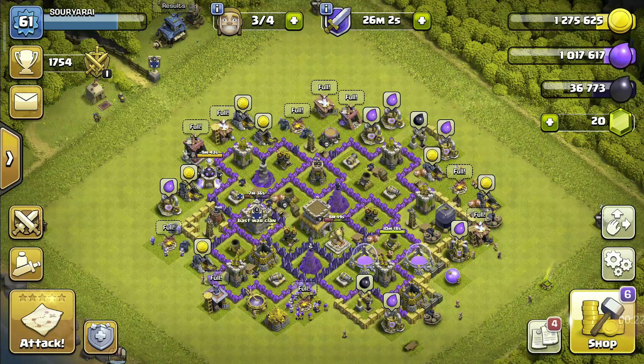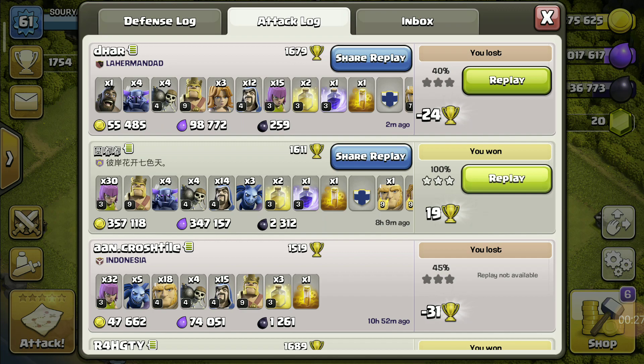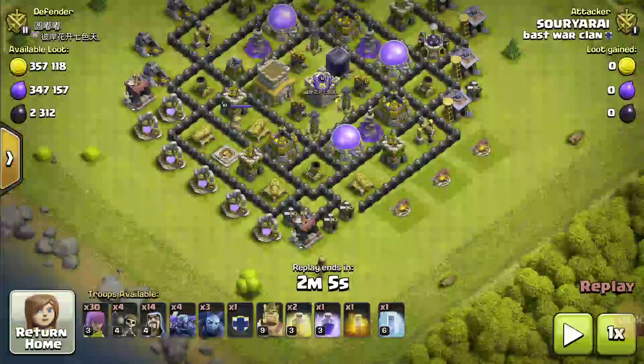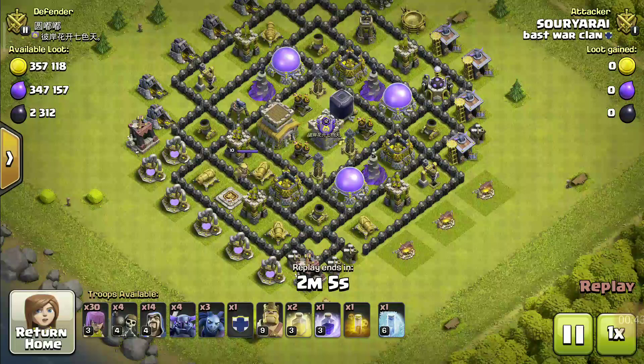So I have an attack in the attack log, and then we will also do a live attack. Let's get started with the attack log replay. You can see a Town Hall level 8 base. My loot was very good, so I attacked here. Let's get started.